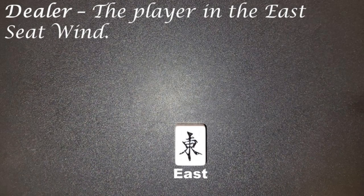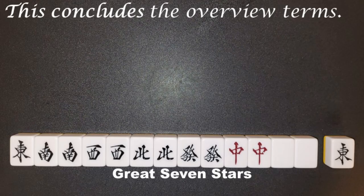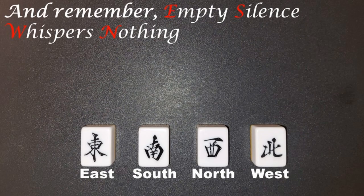Dealer: the player in the east seat wind. The dealer can continue the current round — for example, east 2 — by winning the hand. This concludes the overview terms. Next video, we will discuss gameplay terms.